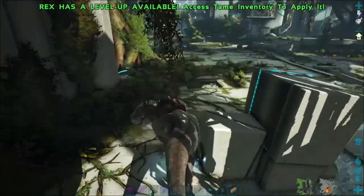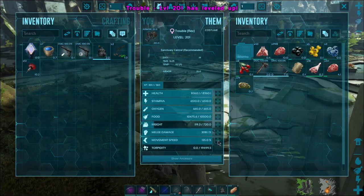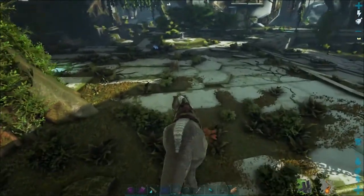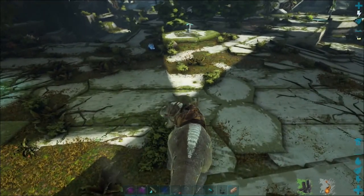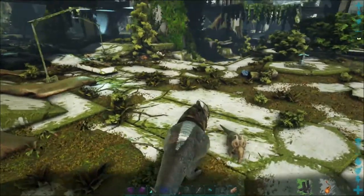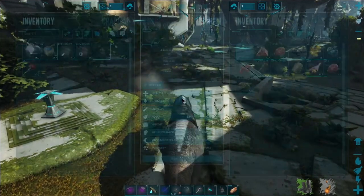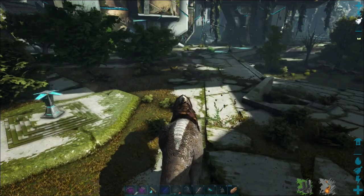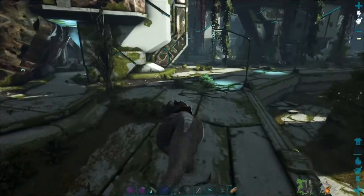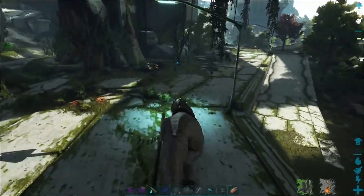I certainly don't feel like I've added any movement speed to him. Let's go ahead and up your movement speed. Let's see what your roar does - absolutely nothing. Okay, what level did we tame this guy at? 201. So yeah, pretty much our toughest, highest level creature, definitely our toughest creature.